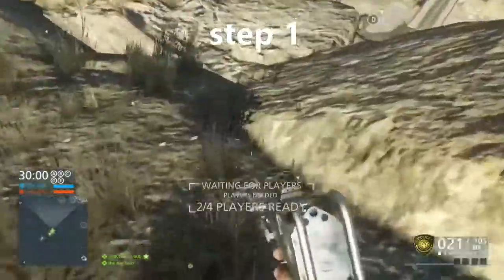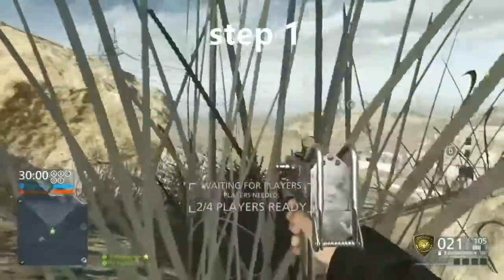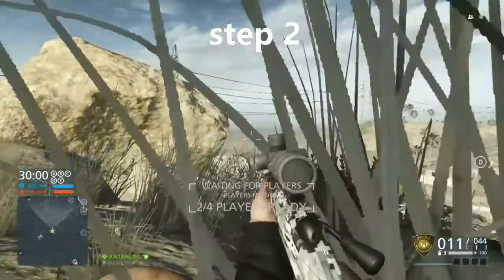Step number one. Make your way to the mountain nearby your spawn and climb towards the top of it, and make your way to the spot where I go prone.